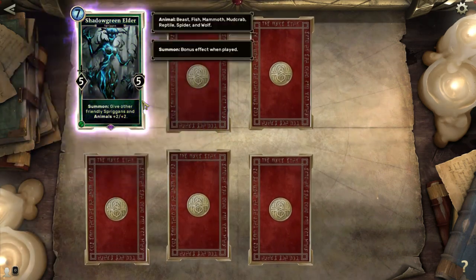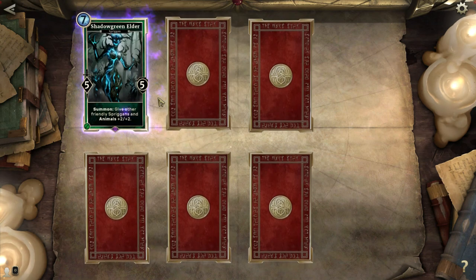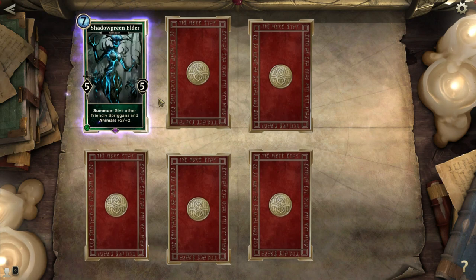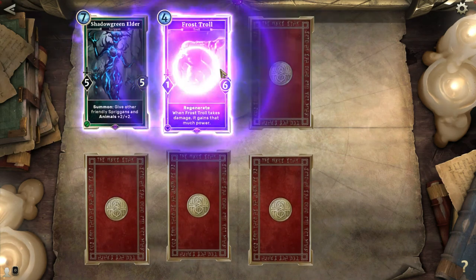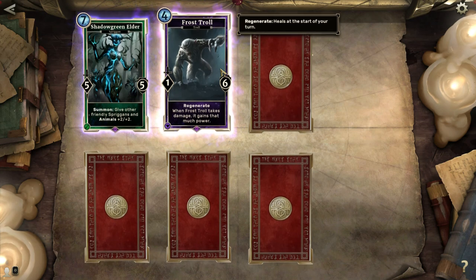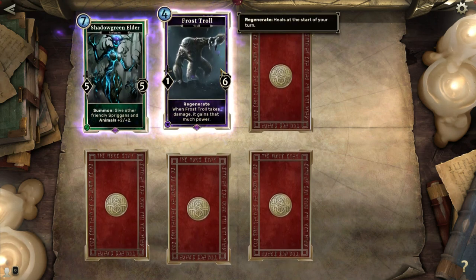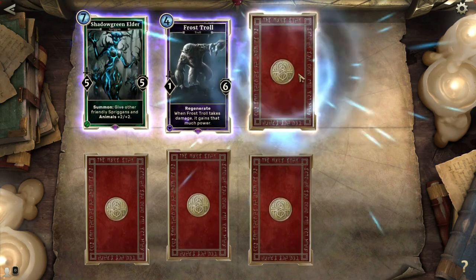Come on, Skyrim, give me something good! Shadow Green Elder: give other friendly Spriggans and animals plus two, plus two — that's pretty nice, actually. It's 7 cost, but if I can get that Elder Gleam Matron out there and play the animal she summons, I might be building a Spriggan deck one of these days. Frost Troll: 1-6 with Regenerate, but when Frost Troll takes damage it gains that much power — super nice! It can be paired with Healing Hands, and he'll be gaining plus one, plus one from that as well. Could be a powerful, powerful thing if played correctly.